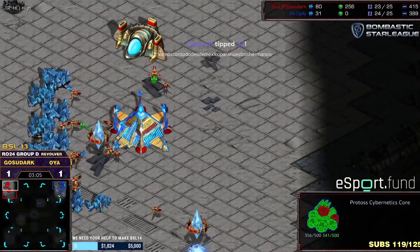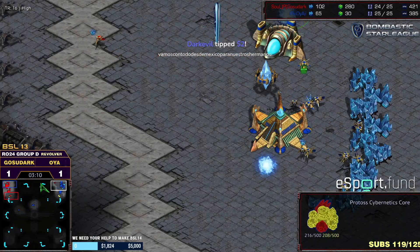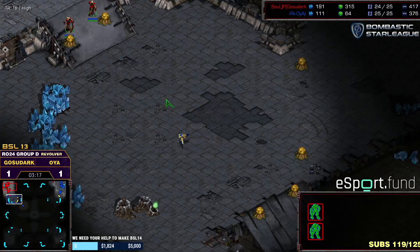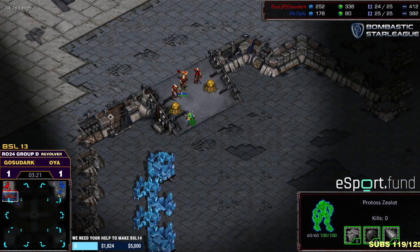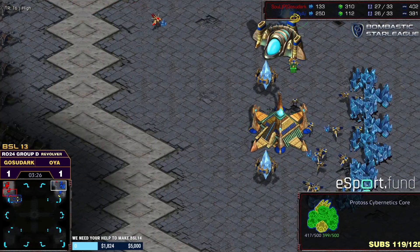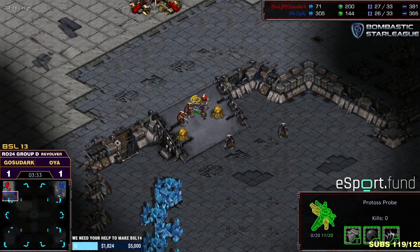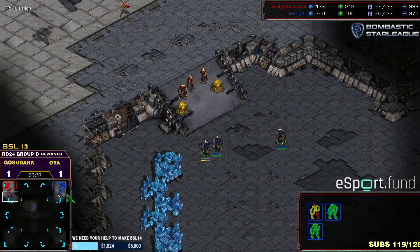Ghost of Dark is only going to hold his top ramp — he could have elected to hold the bottom ramp at the natural too, but that's riskier being further from the gateway. Three zealots with the probe — my god, Ghost of Dark! I love seeing this from players when they adapt mid-series. He knew it was a possibility, delayed the core, and now he's in a really good spot.